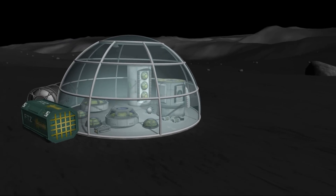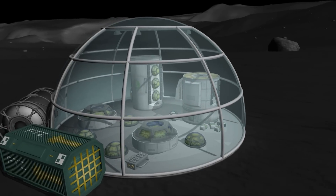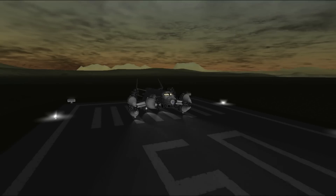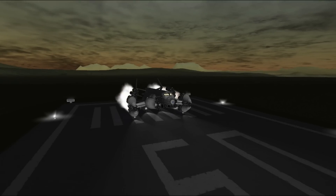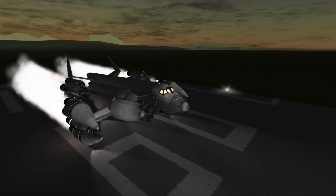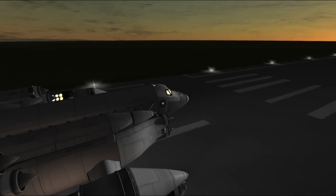But as usual we need to make some preparations before we can actually send in our new outpost. Technically we could send a standard MKS base right away using the ships we currently have, but let's face it, it would be pretty dull. However planetary domes are unlocked under advanced construction and we haven't researched it yet.